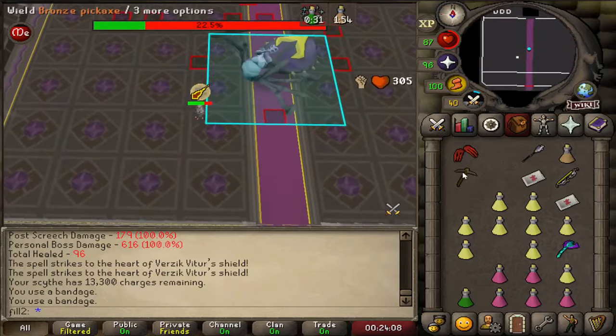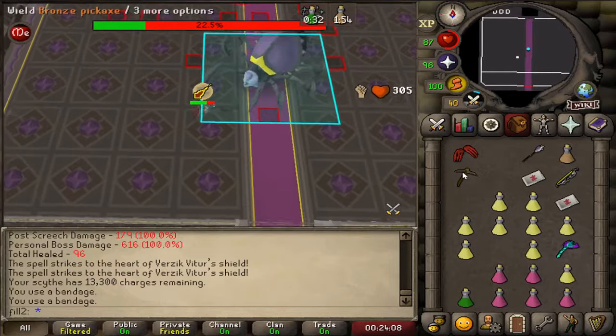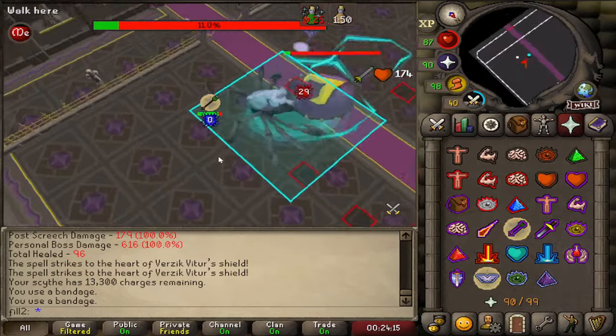Then after three times south-east, you attack Verzik and run to the east corner. Once you see her animation snap to neutral, you click to run through her, then attack. Then you repeat this using her snap animation to time the step under.